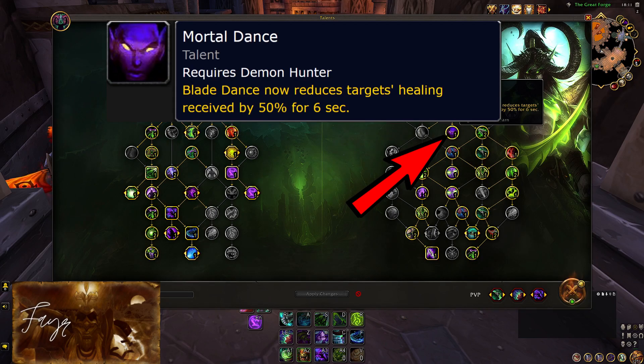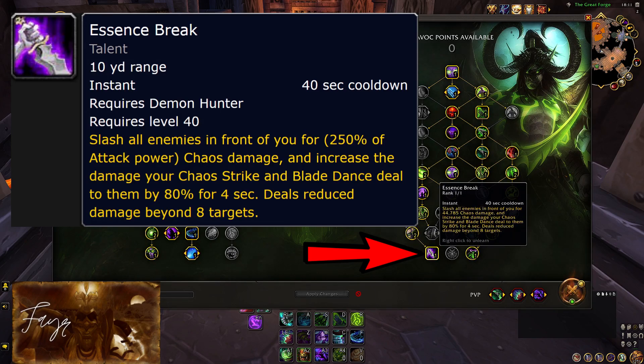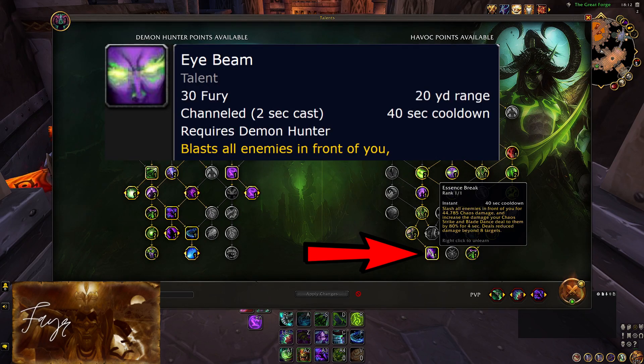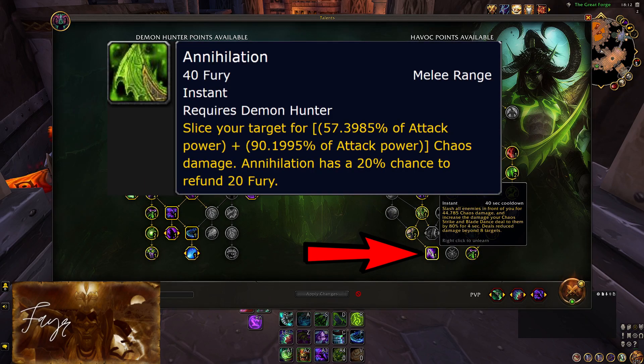This is one of the reasons Demon Hunter is still strong despite all the nerfs — the ability to apply an AoE healing reduction effect to the entire enemy team every time you press an 8 second cooldown ability is just amazing. Essence Break has been nerfed countless times, but still it is what makes our burst window possible, so of course take it and use it right after Eyebeam, followed by Death Dance and a couple of Annihilations in order to scare the living hell out of your enemy.